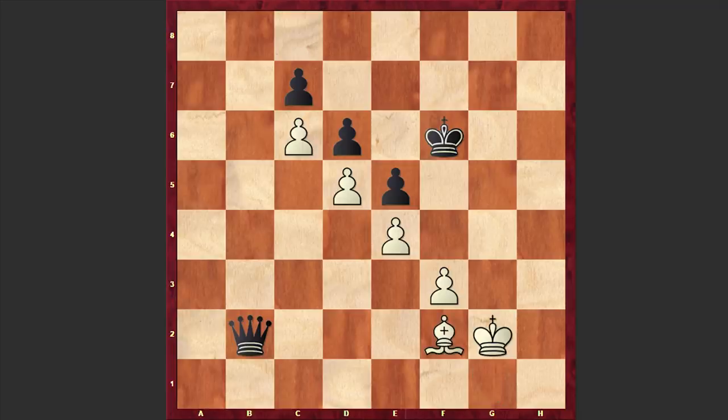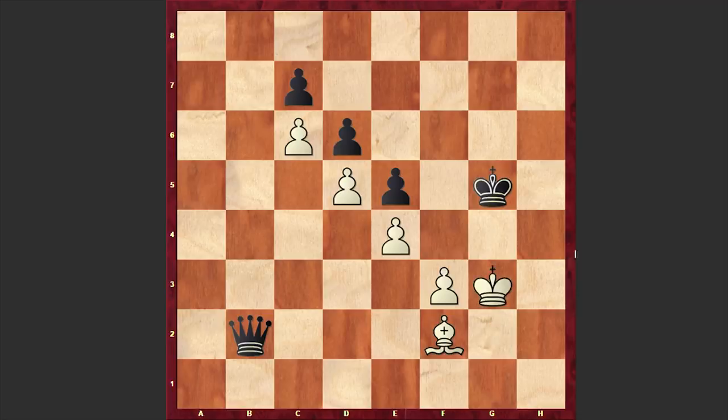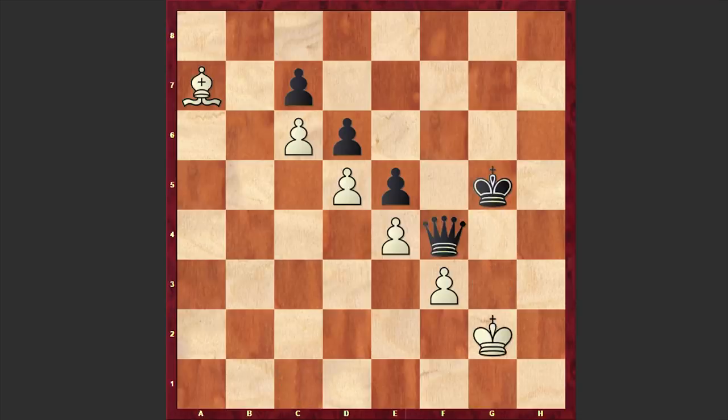Let's see how it goes in action. If Qb2 check then Bf2. If Kg5 then Kg3 — it's very important to control the f4 square. If Qc1 then Ba7, the only move which allows white to fight for the draw. If Qf4 check then Kg2, and if Kh4 then simply Bf2 check. White will simply kick away the black king and then make another waiting move.